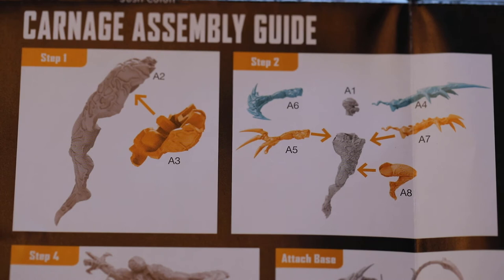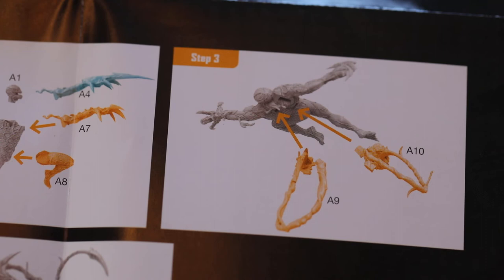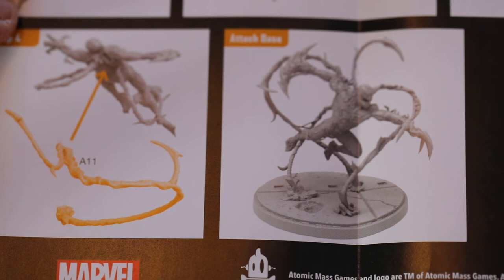We've got Mysterio and Carnage. Up first is Carnage, who is 7 hit points, medium speed, size 2, cost 4, physical defence 5, energy defence 1, magic defence 1. Physical attack, Symbiote Tendrils, range 3, 5 dice, cost 0 — Carnage gains power equal to damage dealt, and the target gains the bleed special condition.